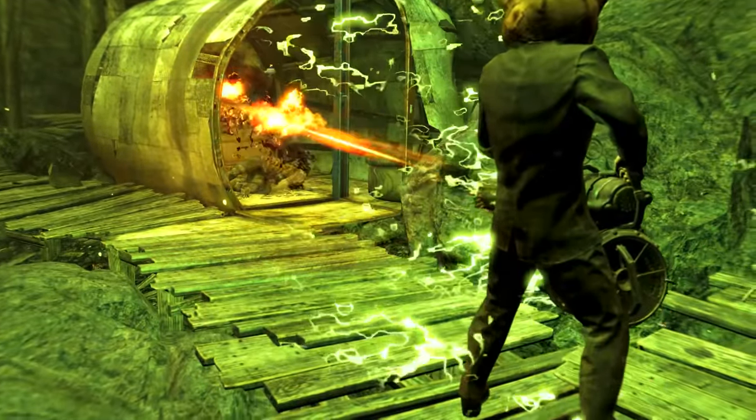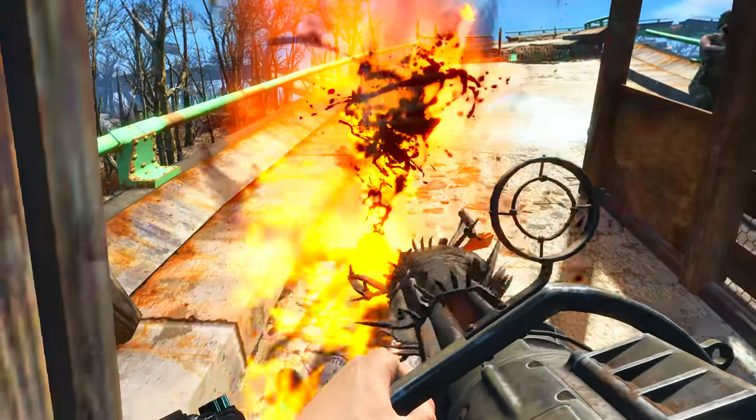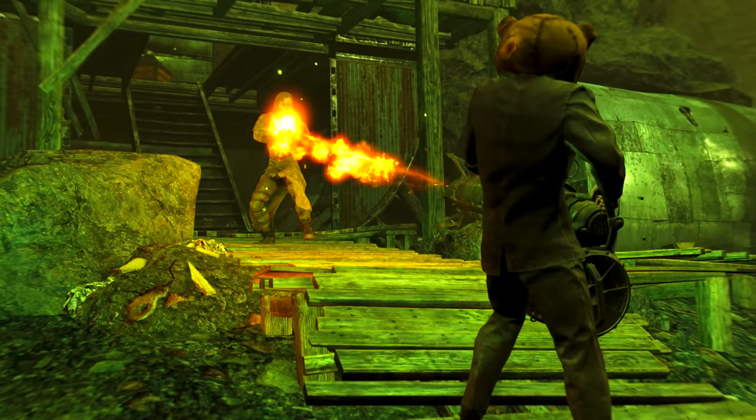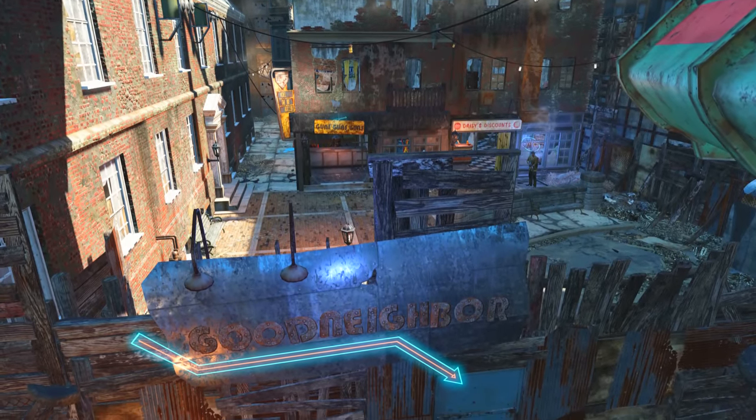Welcome back ladies and gentlemen to Fallout 4. My name's Camel and this video is going to be a walkthrough guide in which I will show you how to acquire and use the unique minigun known as Ash Maker. So first of all we need to come to the friendly town of Goodneighbor.